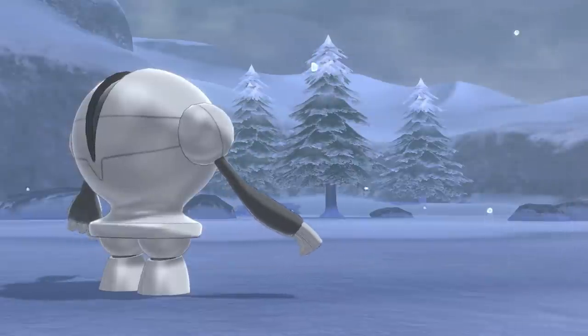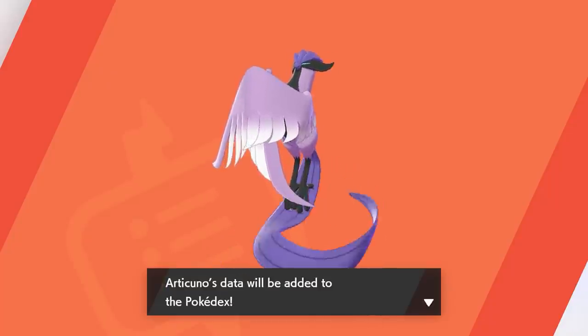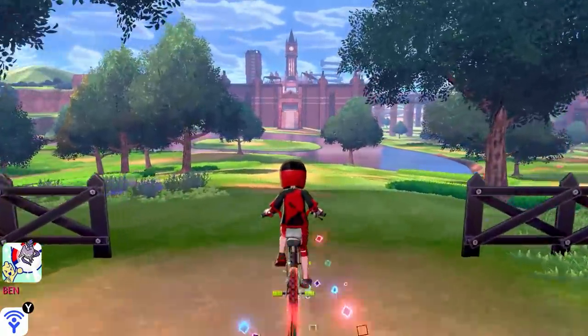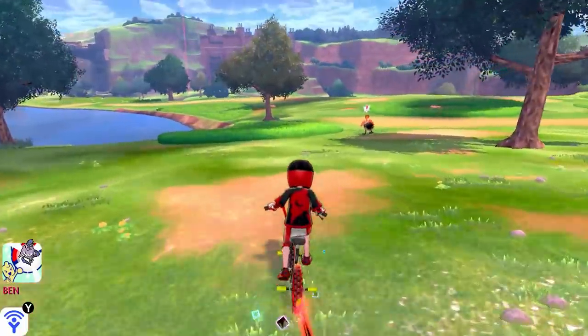We'll register it in the Pokédex first. Each of these birds are found in three different locations: the Isle of Armor, Crown Tundra, and the Wild Area. Zapdos is probably my favorite bird. We're going to be going back to the Wild Area in the normal game for this one.